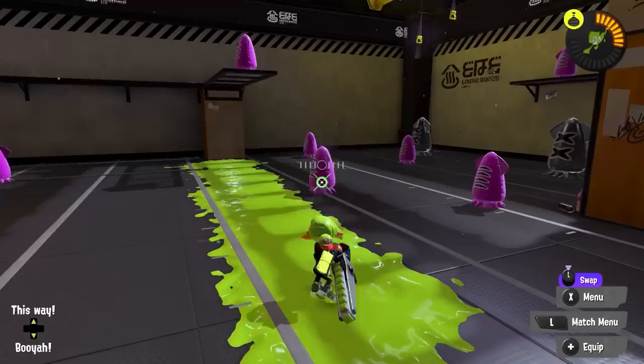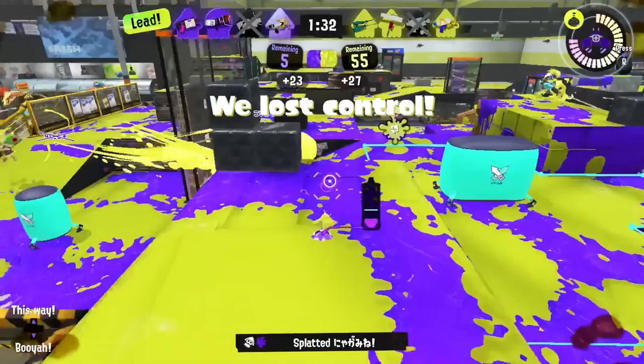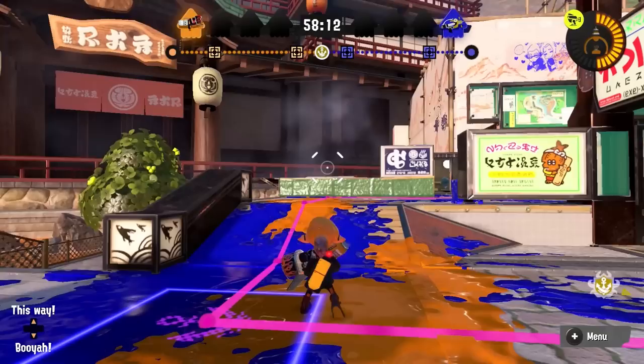My main tip for Burst Bomb users is to not just use Burst Bomb for yourself. Yes, it's an amazing combo and painting tool, but the main thing that makes Burst Bomb so good is how fast and quick it is to deal reliable damage, and that's especially helpful to any teammate in a fight. See a blaster going for a target? Just throw a Burst Bomb at them — easy damage for them to combo off of, and it paints over the enemy making them have a harder time dodging. This sub is way better once you start getting your teammates involved.